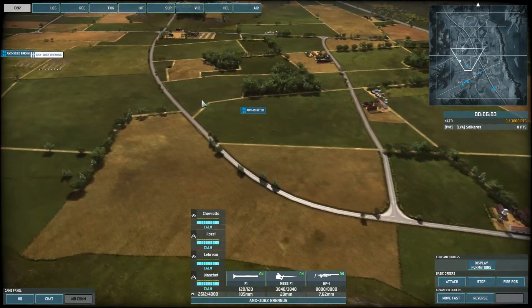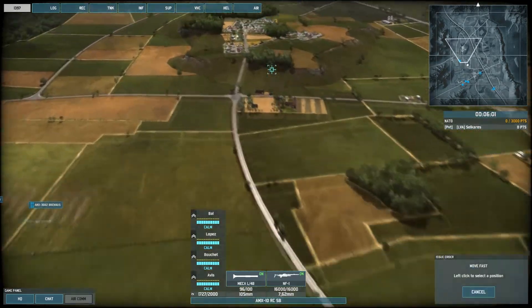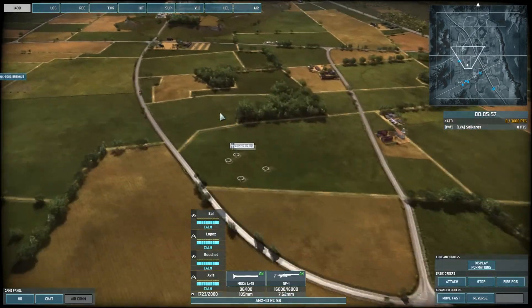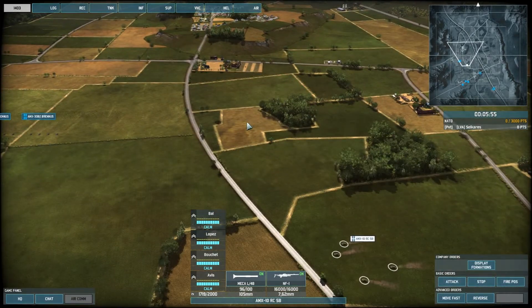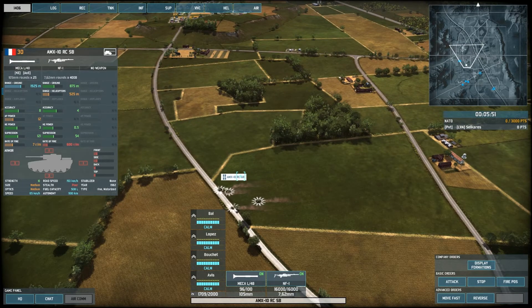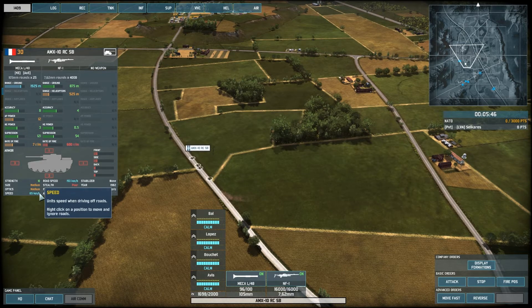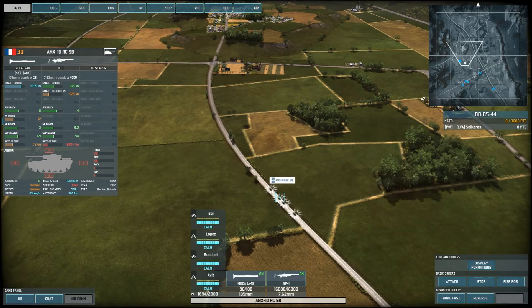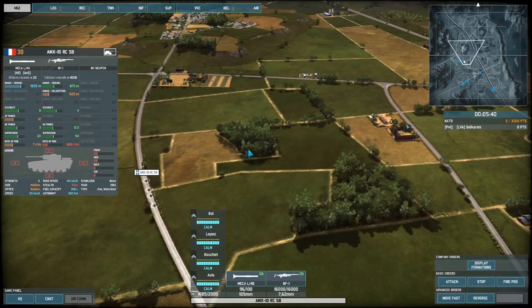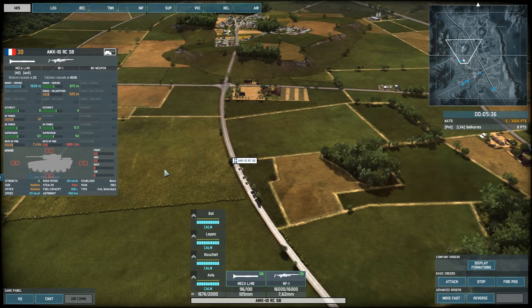The last order on this list is the move fast order. Click on move fast and left-click on the ground and the unit will take the fastest route to that position, meaning it will take roads. Each unit has two different speed stats: the classic speed — for example 85 km/h — which is the speed on open terrain (slower in forests), and the road speed which is the move fast speed, for example 150 km/h.